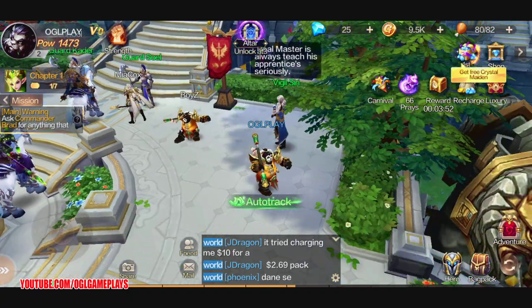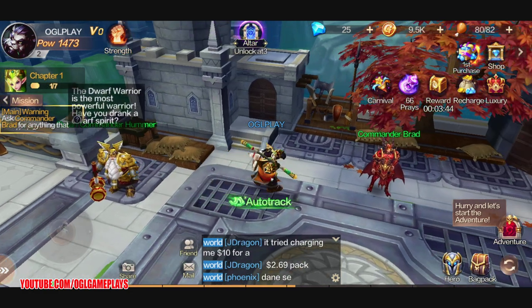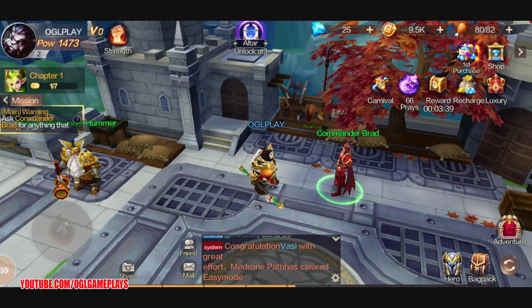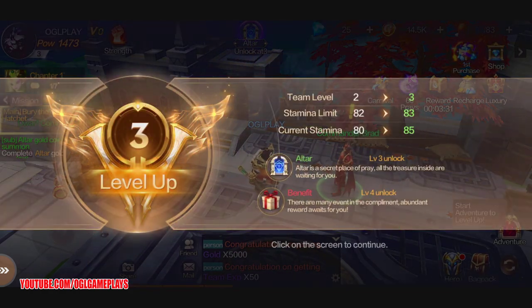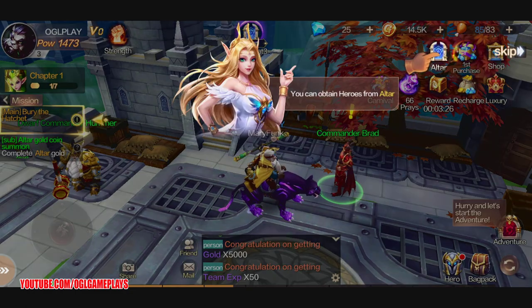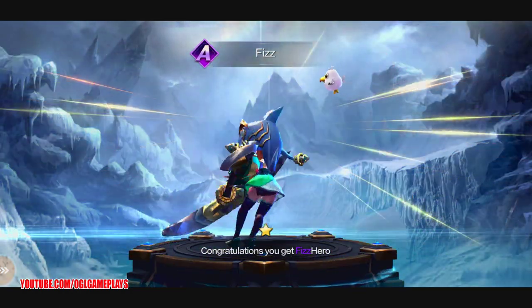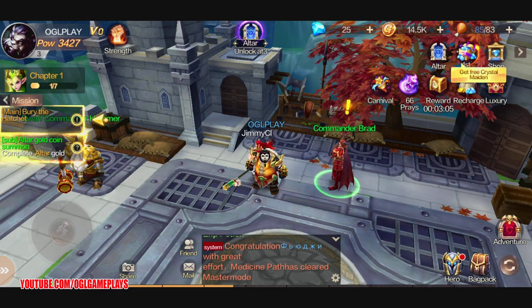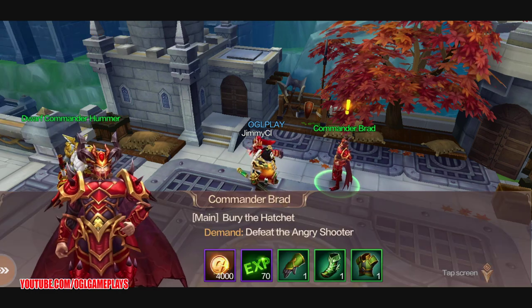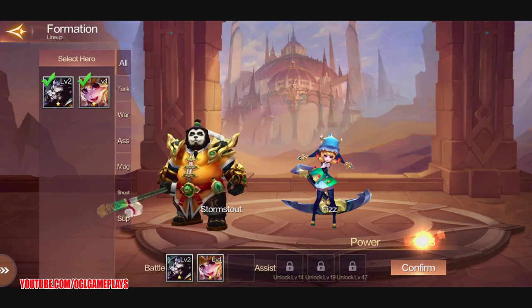We have the role-playing part, the dungeon part, and the card part — it actually delivers some of what it claims, maybe not in the way you'd expect when you read it, but still. Altar unlocked — this is the summon part where you can get heroes. We're at team level seven and can play up to level 19.